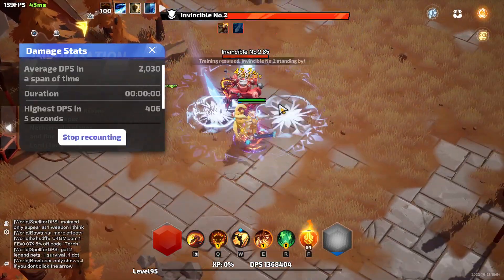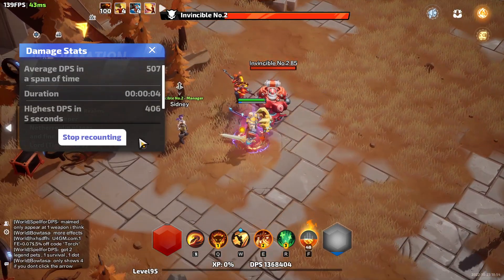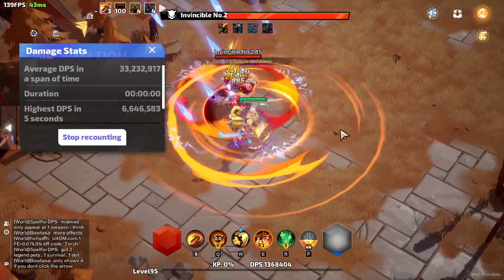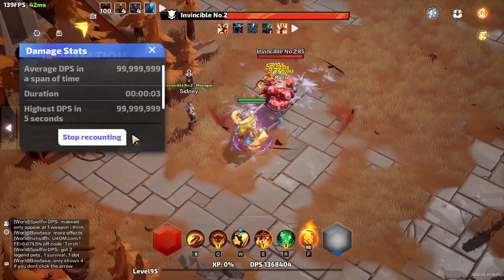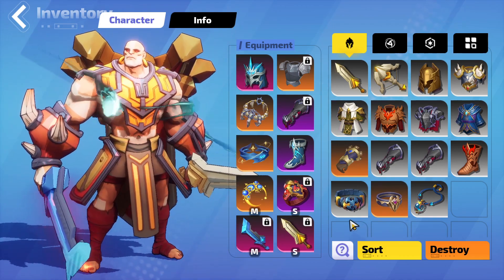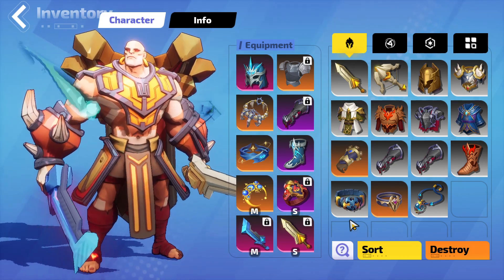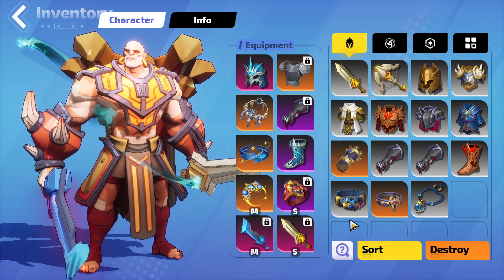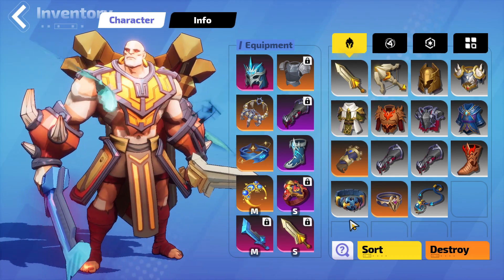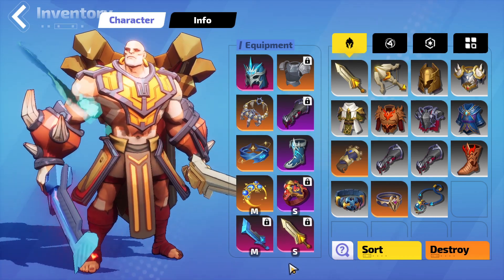We can get 100 million damage in a very short time — around two to three seconds. There's a lot of damage increase compared to before, because I remember when I did the first 100 million build guide, the damage was very high but it took maybe four to five seconds. This time I'm only doing 100 million damage in two to three seconds.